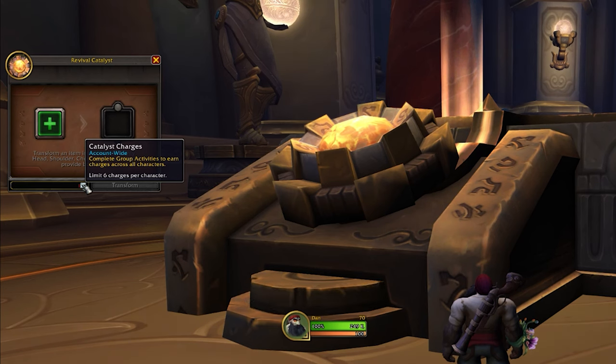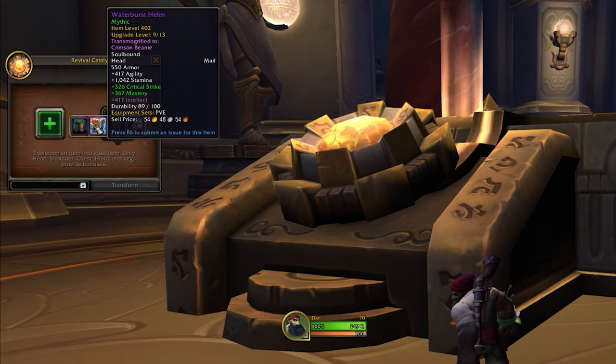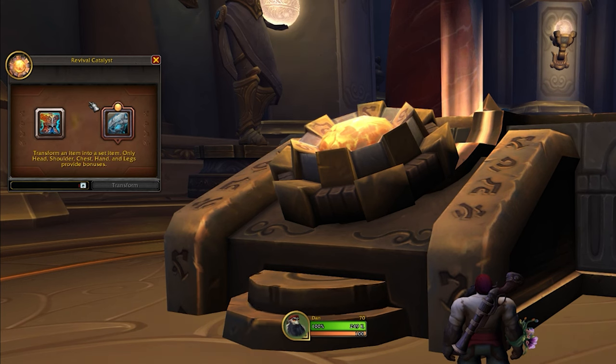Once the quest is complete you get an account-wide catalyst charge that goes to all of your characters, including future characters. So if you earned it on your hunter, you could log onto a warrior and it'll be there too. These can be used per character — so you could create a tier set helm on your hunter and tier set shoulders on your warrior. There's a limit of six per character, so you can store them up and a brand new character will already have six charges if you've been building them over time.